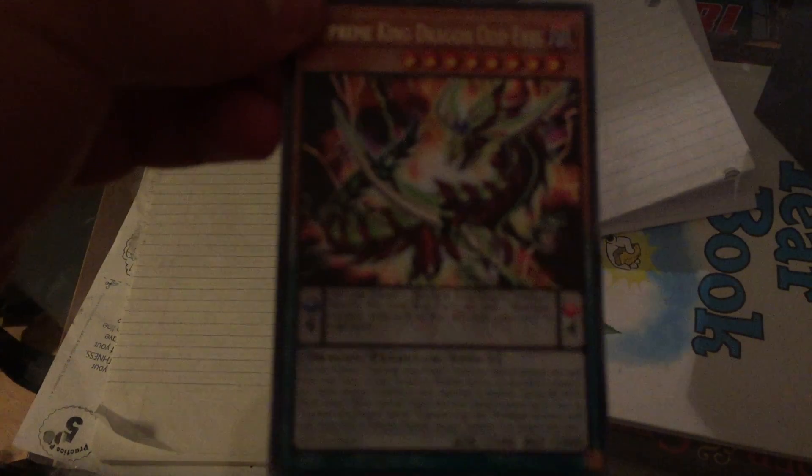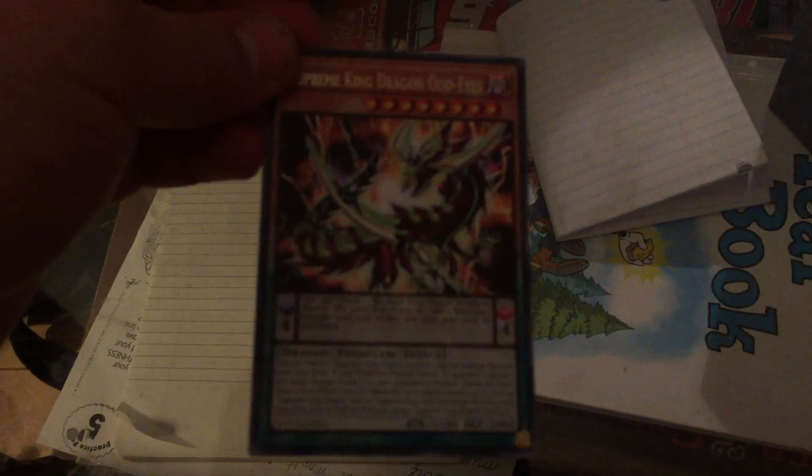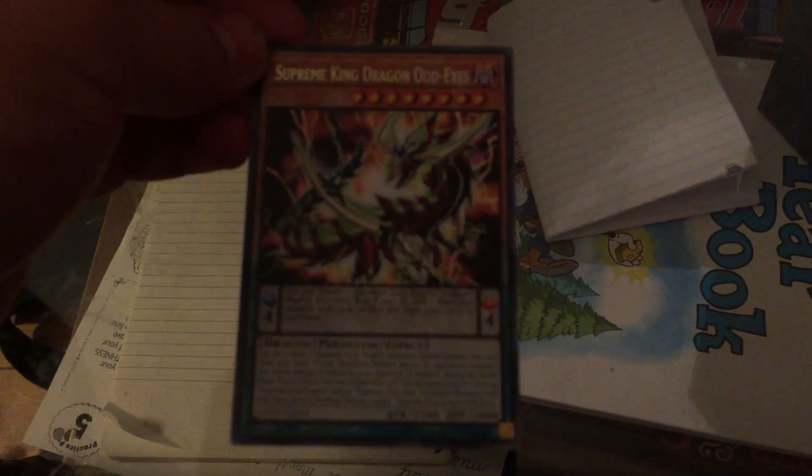We got Skelosaurus as a rare, and we got Supreme King Dragon Odd Eyes. Did we get a holo in that one? We did! Summoner of Illusions was a super rare — I just didn't notice. Cool. Do you want to try the awesome scissors or the actual working scissors?